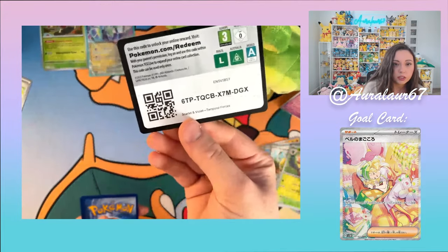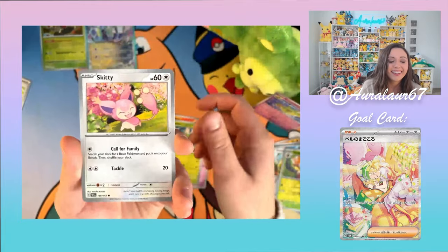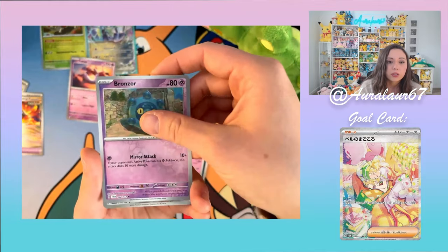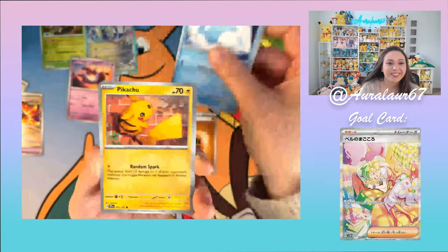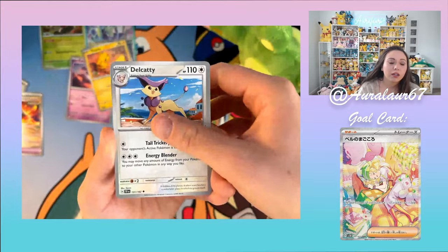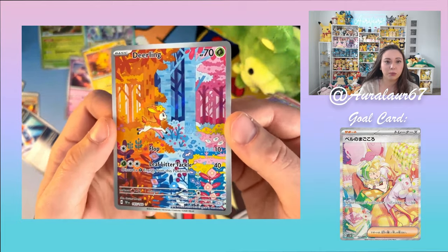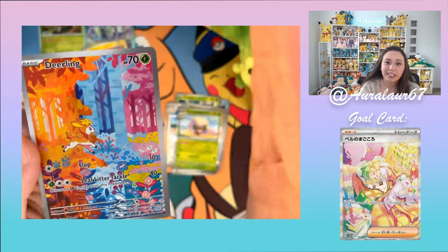Pack two of the Booster Box: Dark Energy, Slugma, Celosias, Scyther, Skitty — super cute — Latias, Ancient Booster Energy, Iron Treads, Azumarill, Bronzor, and Melmetal. Pack three: Fighting Energy, Snom, Pikachu, Scyther, Lycanroc, Delcaddy, Future Booster Energy Capsule, and a Deerling! First Unova art gallery is the Deerling. Now I need the Sawsbuck — the Deerling connects with the Sawsbuck and extends it, so super cute.